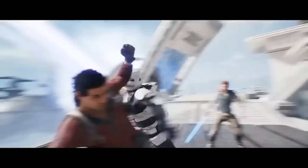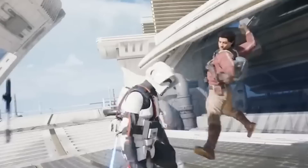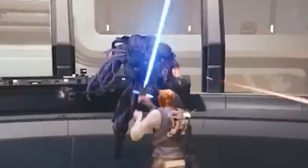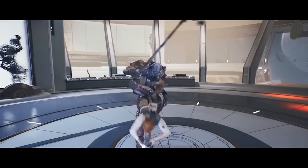Another look at the tag team gameplay with Bode Acuna completely bullying a poor scout trooper. In the next shot, Ravis is holding a blaster with a heavy fire rate in one hand and his mace in the other — or has his arm actually turned into a Gatling gun? Either way, this boss fight looks ridiculous. His health bar on Jedi Grandmaster difficulty is going to be nearly impossible.